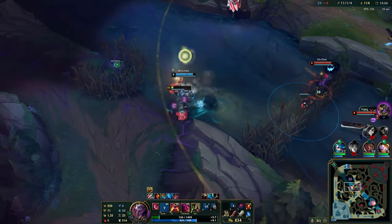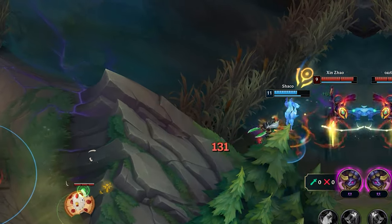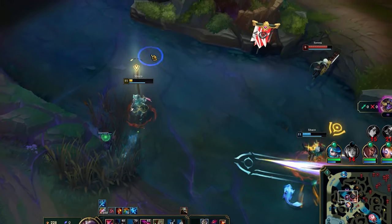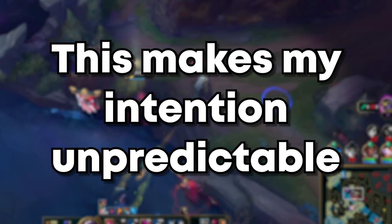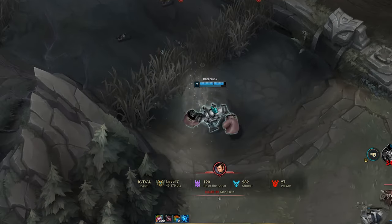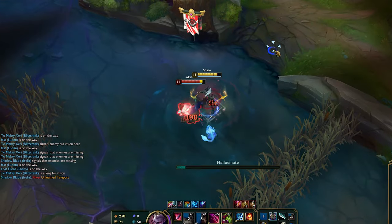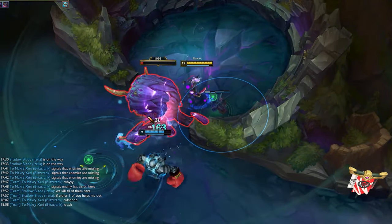As Akshan yolos me, I instantly use clone and confidently 1v1 him, then Q inside the bush to get away. Many times, enemies will ignore the clone, which is a huge mistake as you can use it to both slow them down and chip away at their health. As I rush in, I'm facing away from them as I headbutt the wall, then Q — this makes my intention unpredictable. Confidence. Just like with Nocturne, never back down from such a situation. If I ran away, I would have died. Then, free objective.